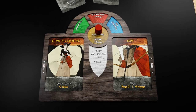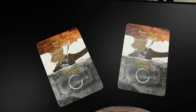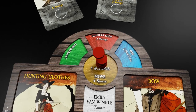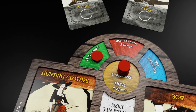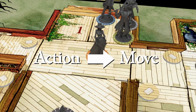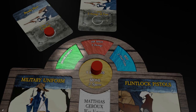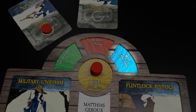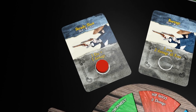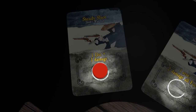Each hero has a set of general actions they can perform along with a set of specialized skills unique to their character. During a hero's turn a player will take an action token and move it to an action spot. They may then perform the action and move, or move and then perform the action. General action spots may hold any number of tokens, but the skills may only hold one and will not clear until a player mat refresh occurs.